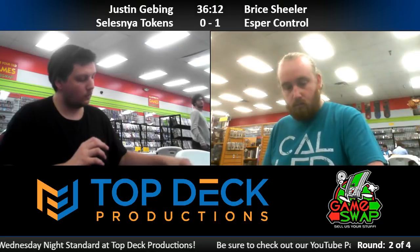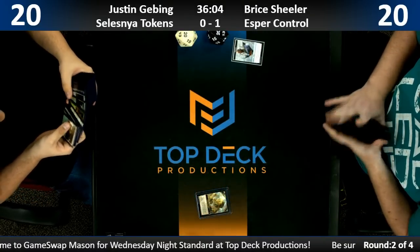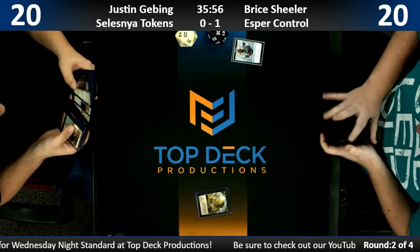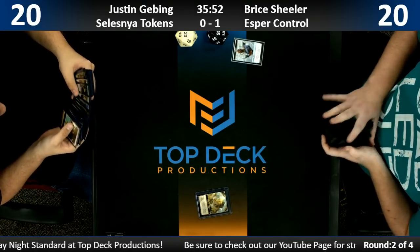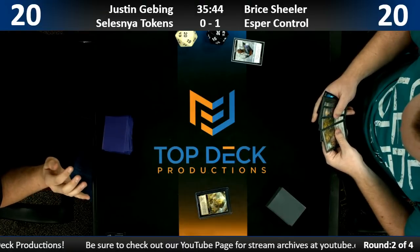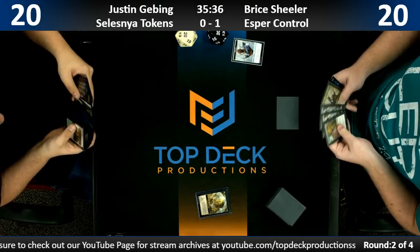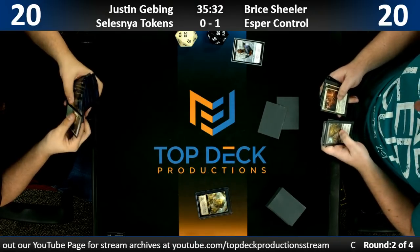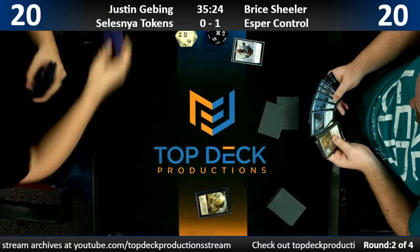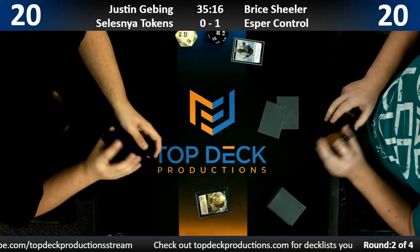I think this Selesnya deck comes up big in the sideboarding because the Esper deck is almost pre-sideboarded for it with the amount of board wipes it has. So I think Selesnya wins the sideboarding phase of the matchup a lot more than the Esper deck does. I don't know about that — I don't know what the Selesnya deck has in the board that's particularly good here, but I do know that this Esper control deck, when it loses more often than not, it loses to itself — it just doesn't have the mana it needs. And if you're playing Ritual of Soot and Cleansing Nova on top of Sinister Sabotage, the odds of not being able to cast one of those when you want to is very high. So pretty rough, but when you get there, you get there.